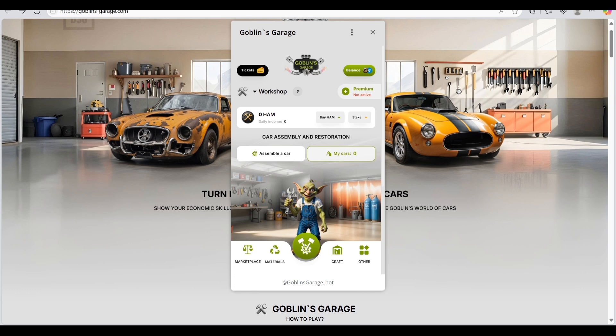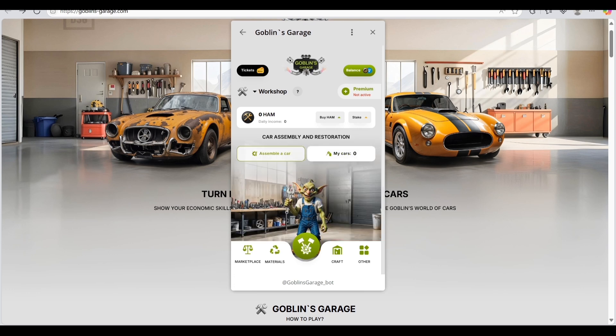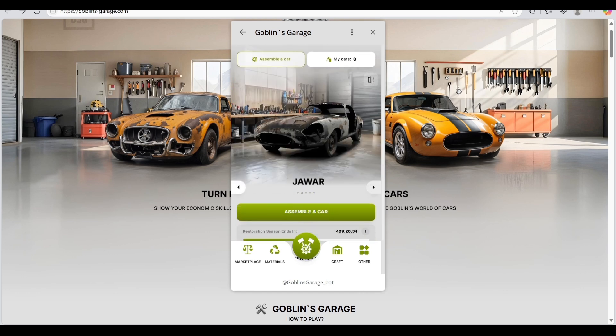I can give you a guarantee this is going to be the best decision of your life if you join and play Goblin's Garage. Here you can check out my balance — everything is zero. You can also assemble a car here. Car assembly and restoration — everything is available. You can see a mechanic and this is your garage where you can assemble cars.